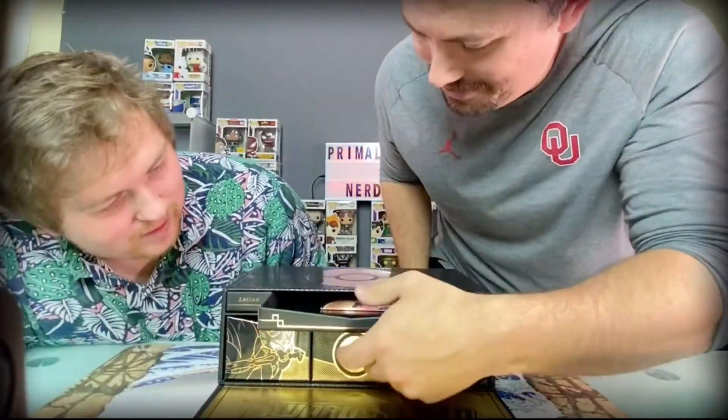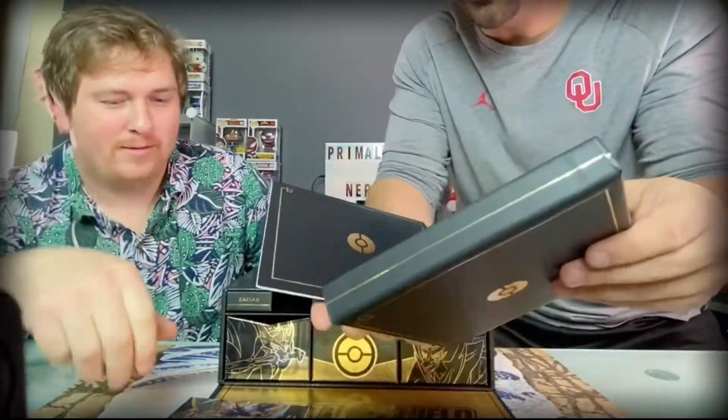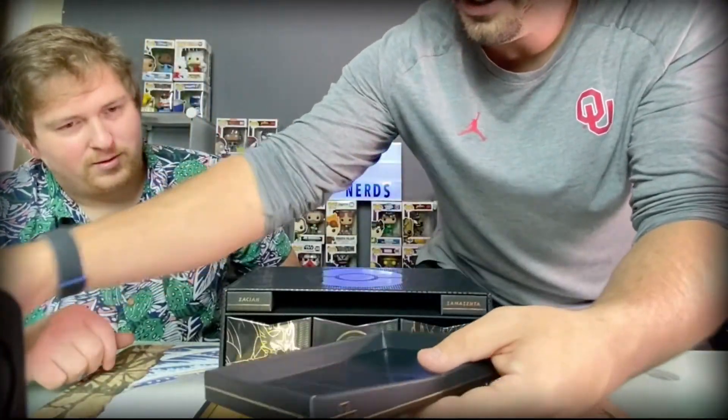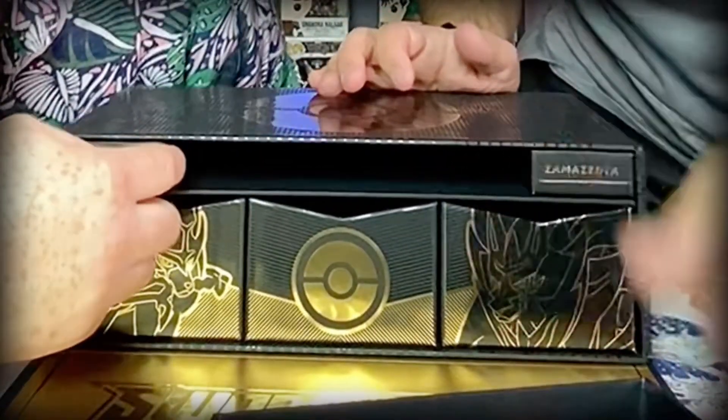All that for the rulebook and the player guide — player's guide and the rulebook. Oh, I got a code card. A bonus code card. So that was in drawer number one. So cool. Does this come out? Oh, it just says the names.